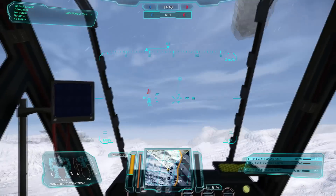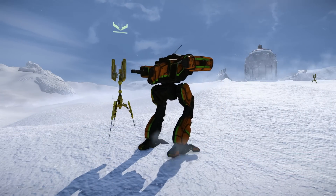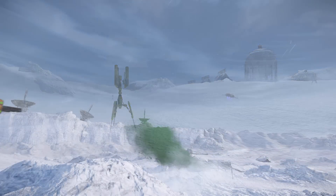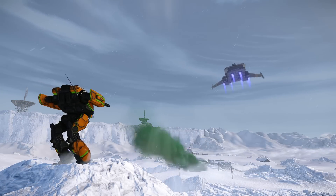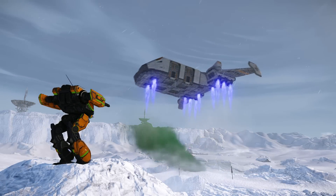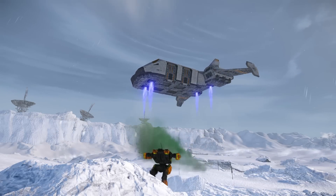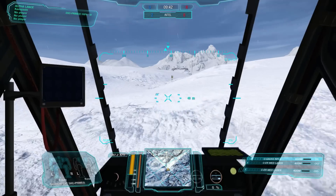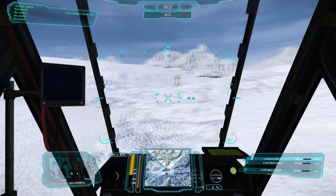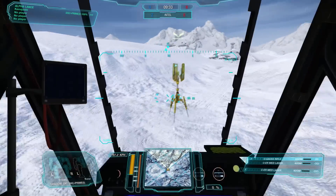First up is the scouting 4 vs. 4 game mode. The goal for attackers is to locate and capture data points from locations scattered randomly across the map, then escape by means of dropship after a short countdown timer appears on the screen. Defenders will do everything in their power to hamper or stop the attacking team, by capturing the data points for themselves, destroying the enemy, or preventing their escape. This is a single spawn game mode with a focus on fast mediums and lights due to its weight limit of 55 tons, and the need to explore the map and capture as many data points as possible.